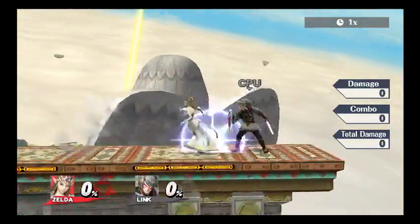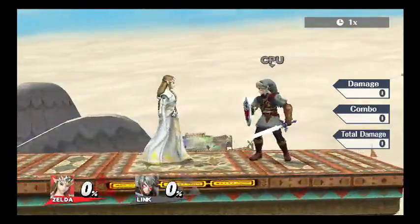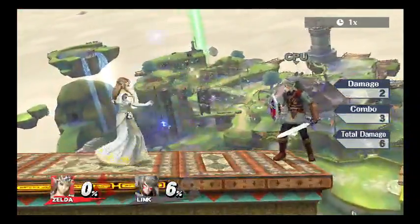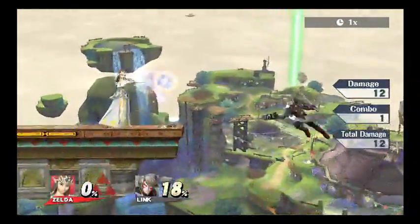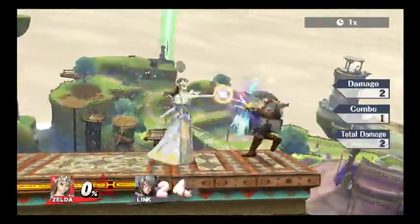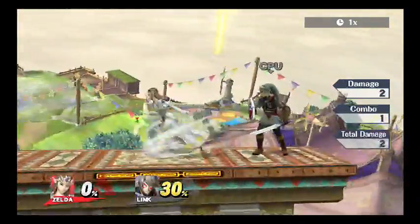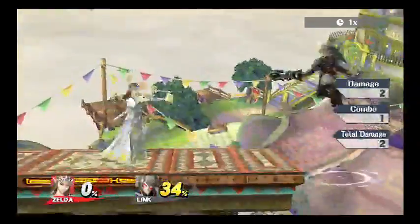With the girl Zelda — with the princess — we are going to show you her moves. She has got a jab which has almost zero lag on it. It's really good for spacing — that's a little bit of knockback. You can get a follow-up out of it. Zero lag.